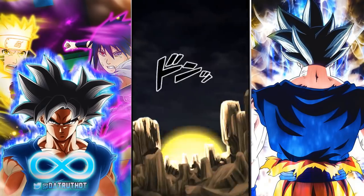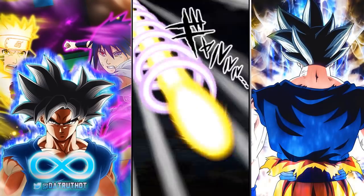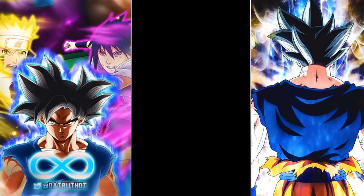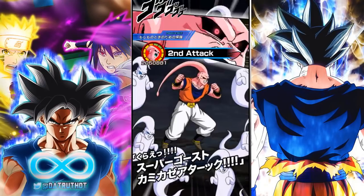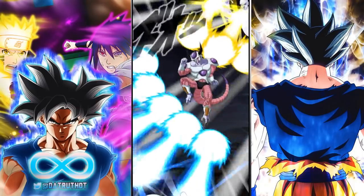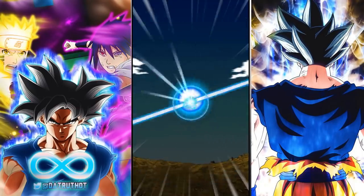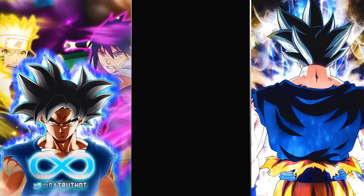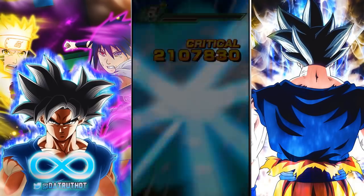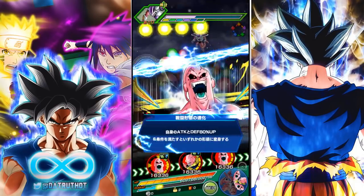We're going to get a second super attack from Boo Piccolo - just a shade under two million attack. Then Boo Ultimate Gohan hits up to 2.33 million, so he is definitely able to hit harder. But I think that three Ki that Boo Piccolo gives is just very very important to making the team run as well as you'd like.